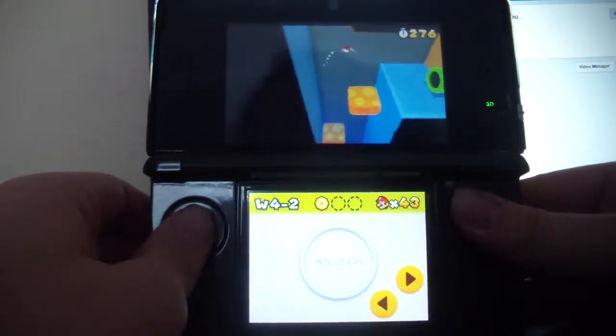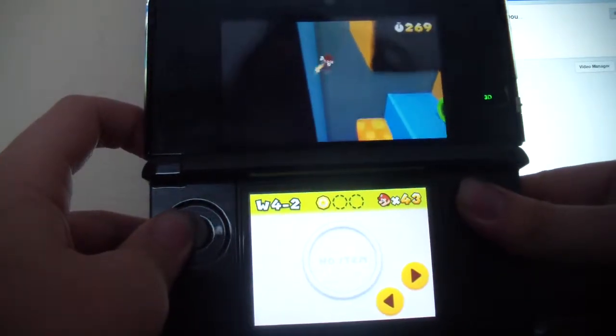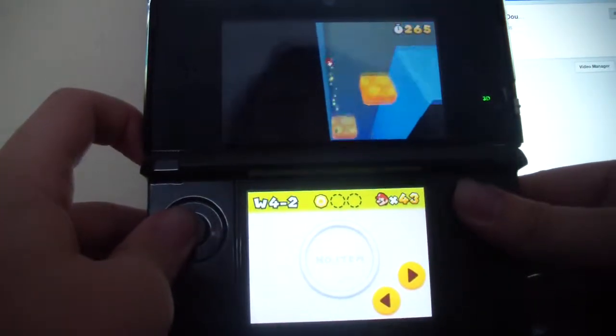You want to jump as high as you can and do a wall jump to try to get up there. If you're able to do it on the fourth one, that's fine too. Like I just did — and for some reason didn't do it. So you don't have to ground pound or do a wall jump.